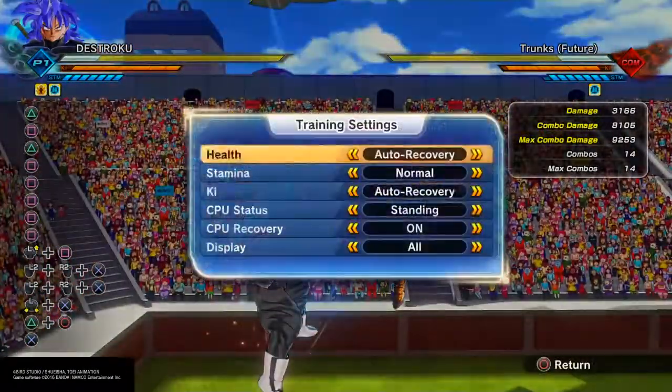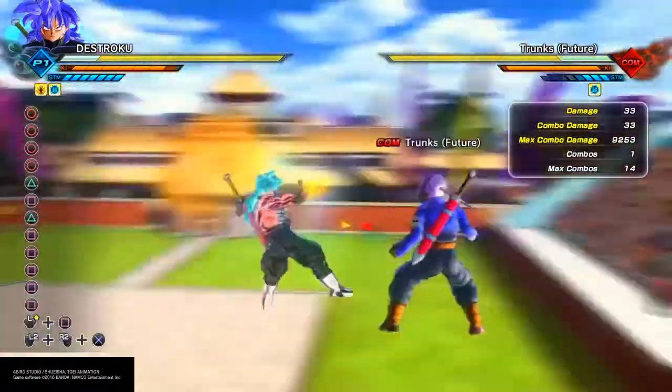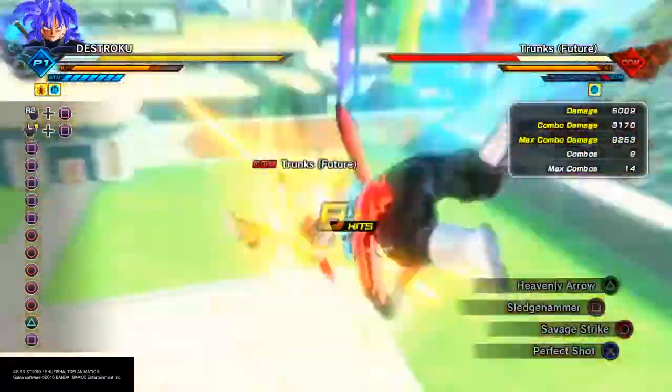Alright, now I'm gonna show you guys this death combo that I came up with. It's really simple to do. Let's make Trunks waste all the stamina. So basically here's how you do it.